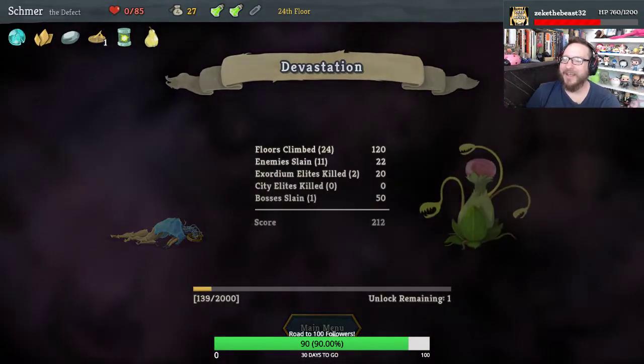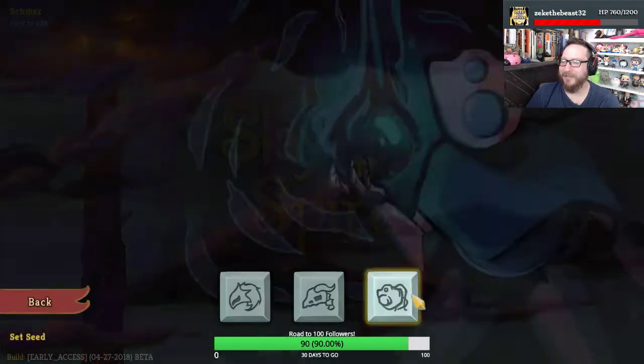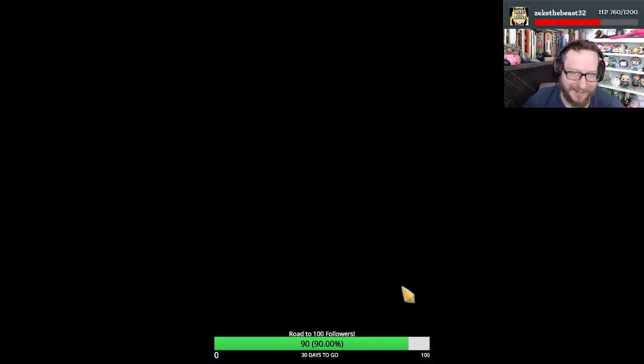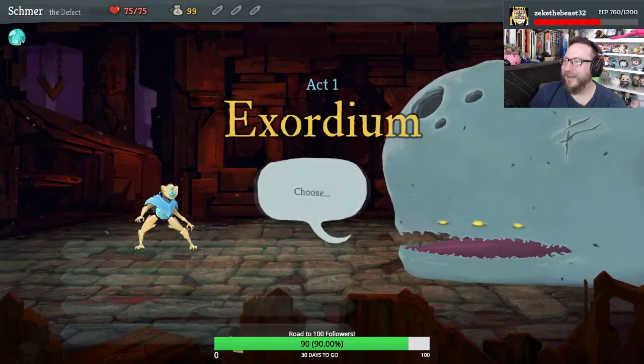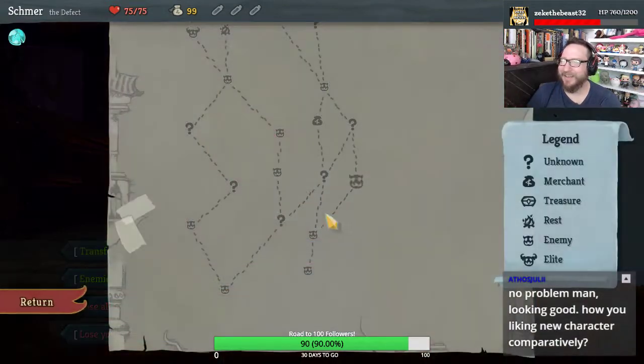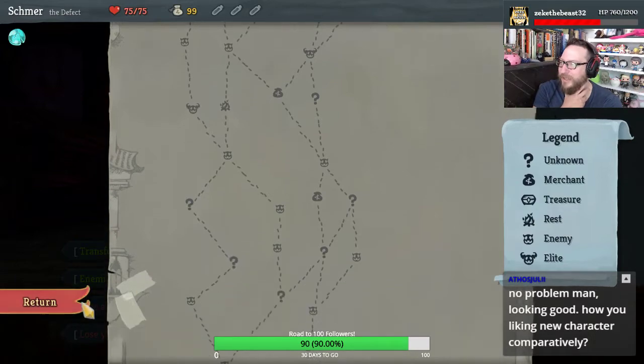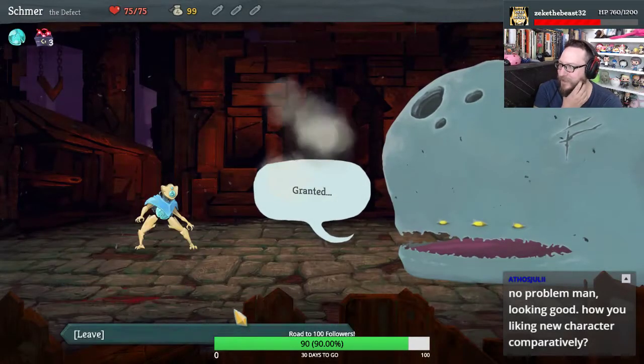Dude — upgrades at camp, 10 health, Balls of Steel. I guess I was engrossed but not engrossed enough. Let's play again. Obviously we didn't get any upgrades there. We do have a potential elite, so let's take this.